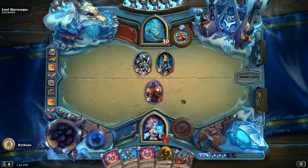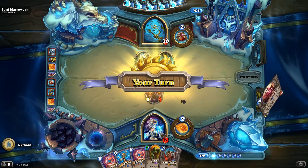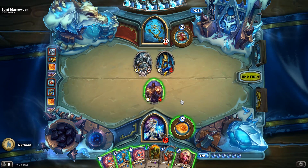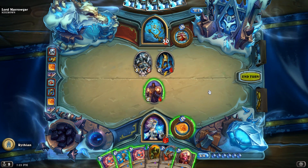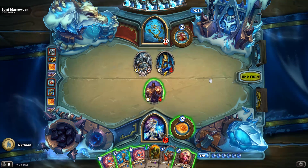In the Marrowgar fight in Icecrown Citadel, he summoned bone spikes. Random players got spiked, which made them immobilized so they couldn't do anything, and they were taking lots and lots of damage. You needed everyone else in the raid to target the spikes and kill them to free those people. There was even an achievement for not letting anyone sit in the bone spike for longer than X seconds.